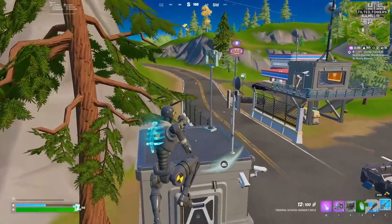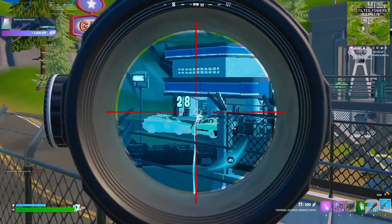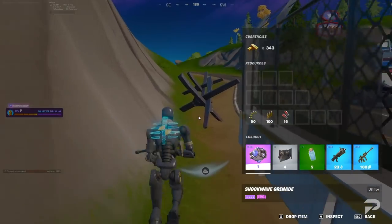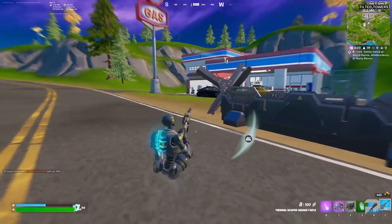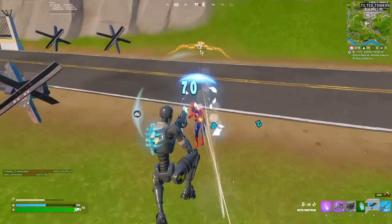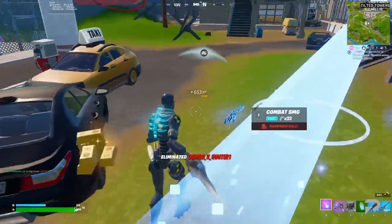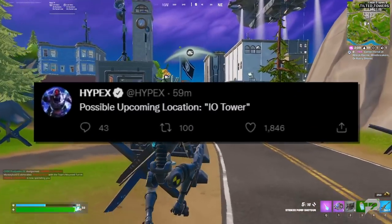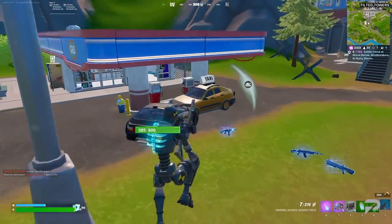With that boot camp announcement out of the way, let's start with the map changes. The one big change we can see so far is at the Daily Bugle. The battle between the IO and the Seven means territory on the map will flip between factions over the season. The Daily Bugle area is now in conflict, with the Seven trying to take down the blimp, which will happen later this update cycle. Hypex has also uncovered a potential upcoming location called the IO Tower.